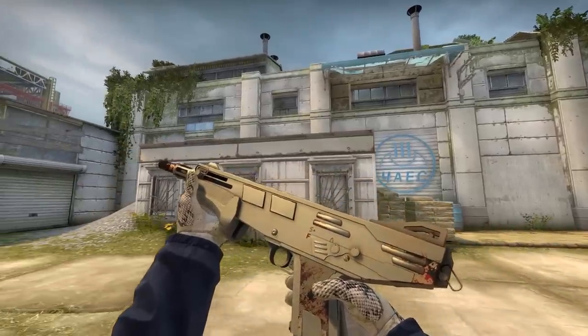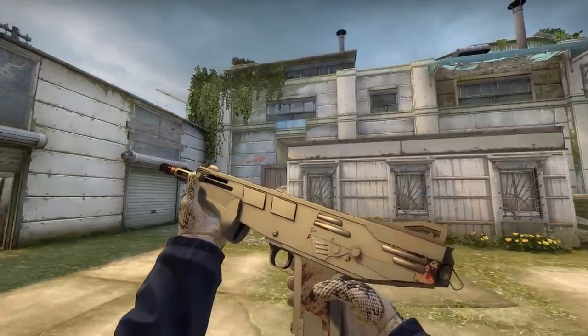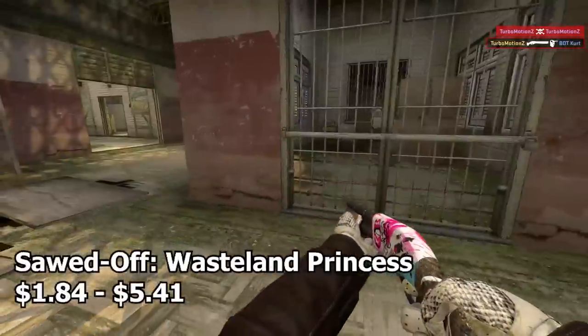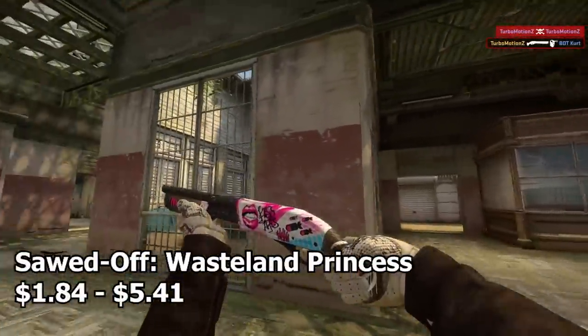Next up we have the MAG-7 Fire Starter. It's basically mostly white but has a little bit of red on it, which is kind of cool. Considering it's a relatively cheap skin, it's honestly not a bad option for a white themed inventory.